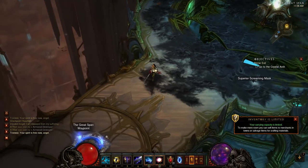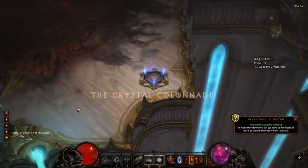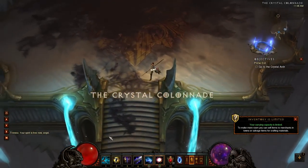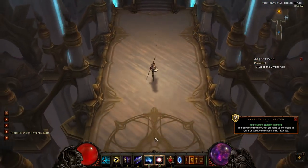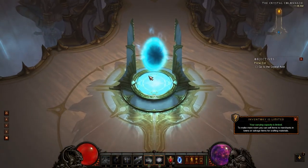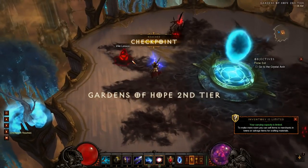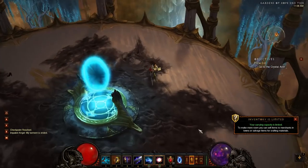Once you're done there, go ahead and head straight back to the waypoint and go to the Crystal Colonnade. You're just going to want to head south from here. There's a portal that goes to the Gardens of Hope 2nd tier. When you're here, just go ahead and bust out all these vile lesions and there should be some Impaled Angels around the side.